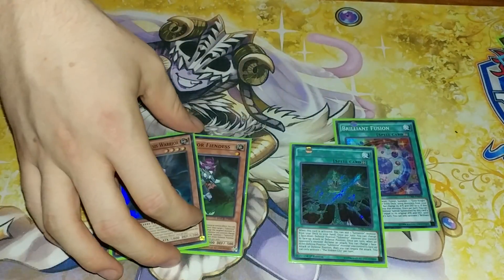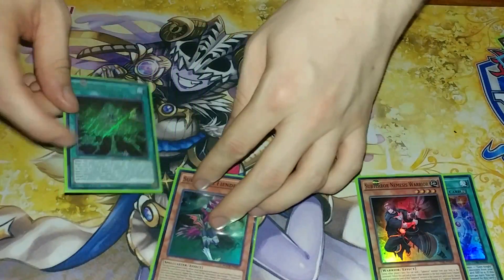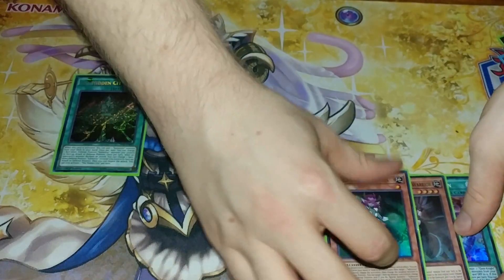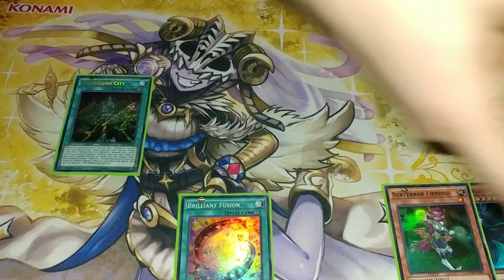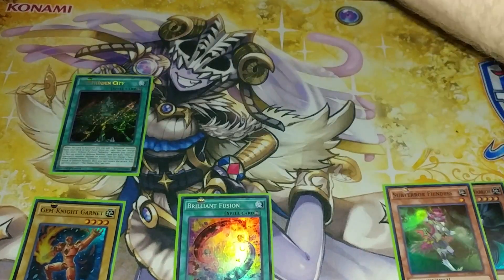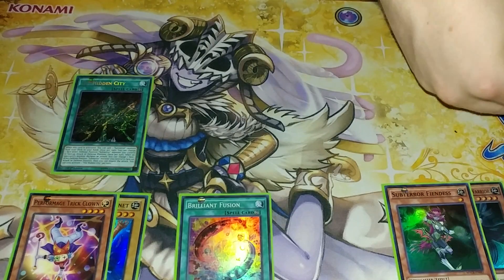It doesn't really matter, so let's just say we open the Nemesis Warrior. The first thing you're going to do in that case would be activate Hidden City to add Fiendess to your hand. From there you're going to activate Brilliant Fusion, getting rid of Gem-Knight Garnet — obviously we hate Garnet — and then Trick Clown to summon Seraphonite to the board.